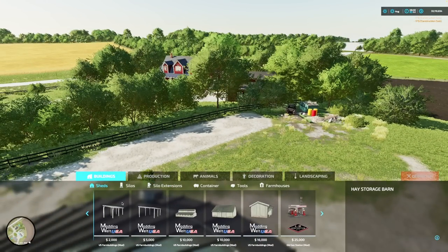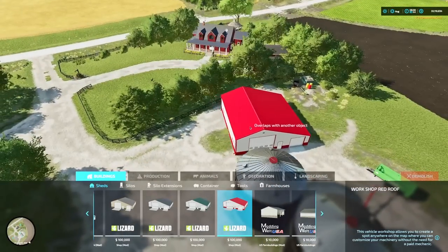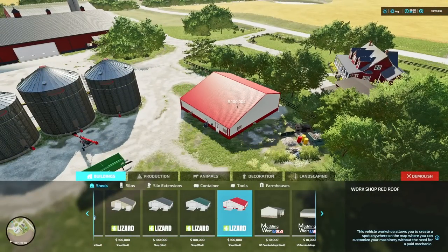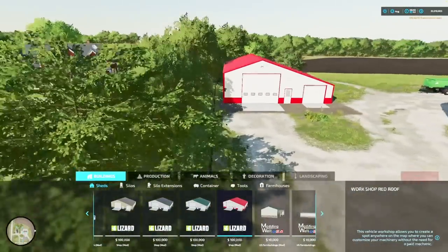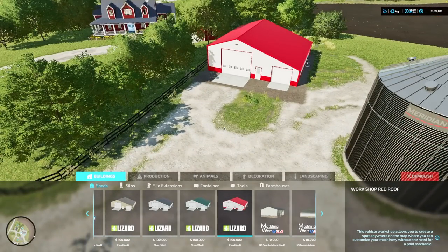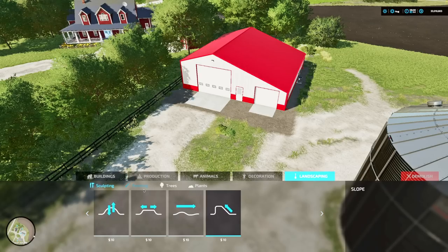Now I want to put in a storage shed. I love this particular shop mod — I wish I could give you all the modder names but we're doing this quickly. I'm going to put it right there. That was where the quonset was — I don't love quonsets — so this is now where we will store seed or chemicals. This is my vision for this farm; you might have a different one, and neither of us are wrong — that's the beauty of it.